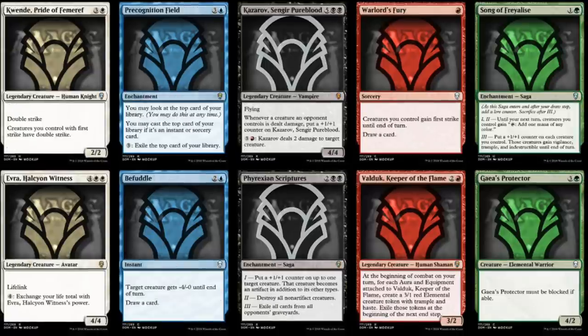I think this set is as strong as RTR, and RTR was an incredibly strong set. You had Abrupt Decay, Supreme Verdict, the five Shocklands — multiple cards still worth lots of money today. Chromatic Lantern. You had ten cards you would be very happy to have even today. Here, I can see ten cards in this new set too, and that's unique compared to Aether Revolt.